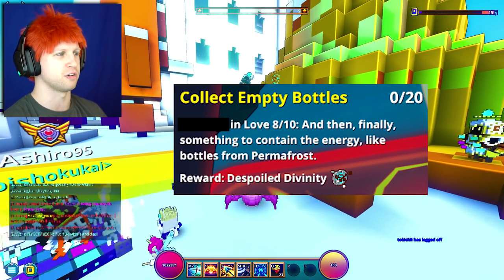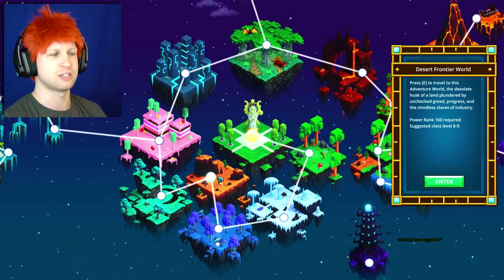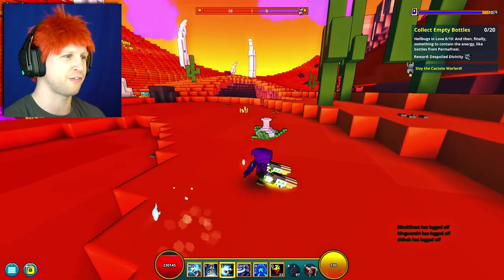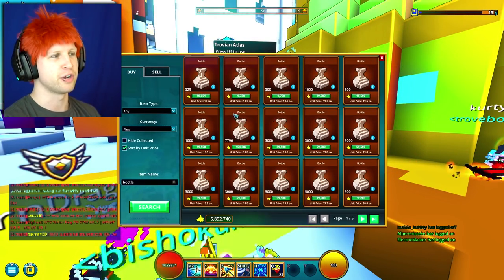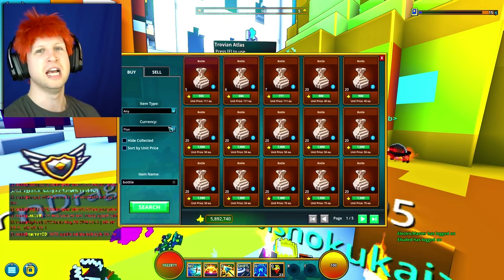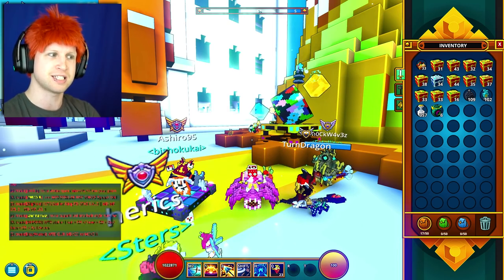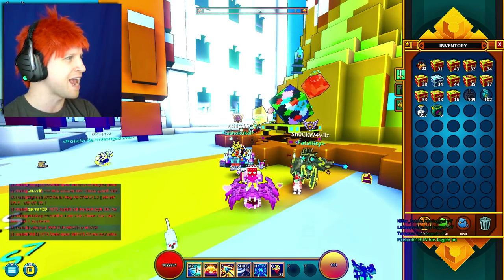Then collect 20 empty bottles. These are going to be very commonly found in Desert Biomes, so you just can head on over to the Desert Frontier. You can also craft these through gardening as well, but it's going to cost you a lot more resources. Or you could just end up buying them from the player market — though they're a little bit overpriced. You're going to end up getting a Despoiled Divinity from that, which is actually pretty good for just collecting 20 empty bottles. I will take it.